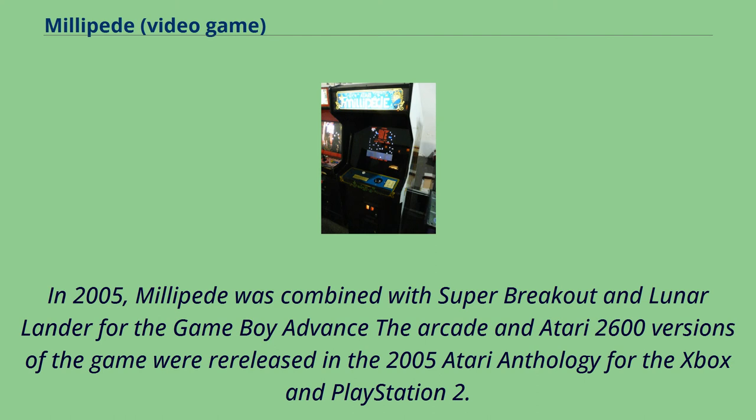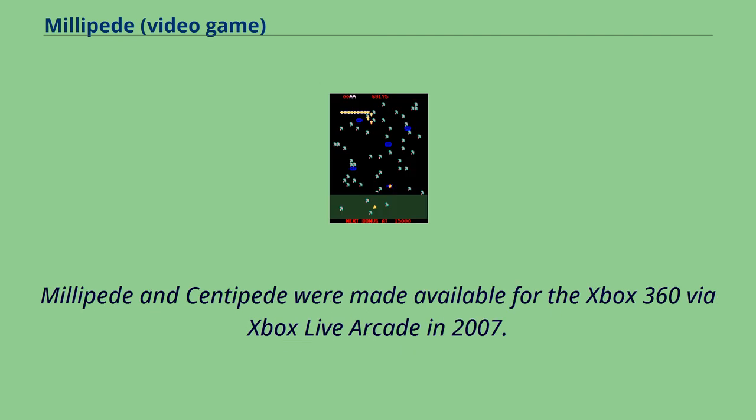In 2005, Millipede was combined with Super Breakout and Lunar Lander for the Game Boy Advance. The arcade and Atari 2600 versions of the game were also re-released in the 2005 Atari Anthology for the Xbox and PlayStation 2.